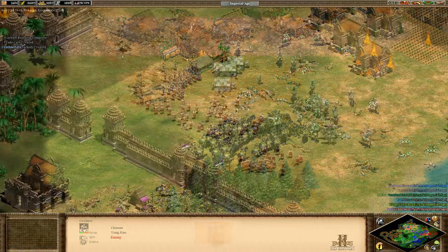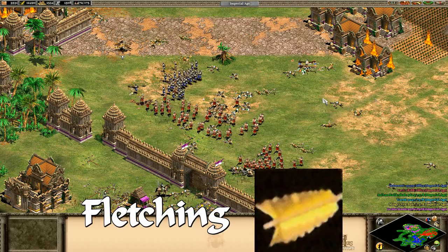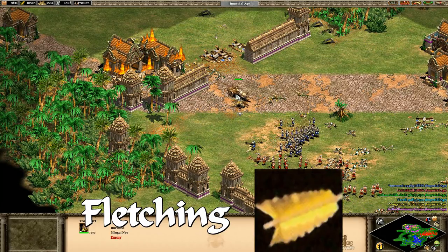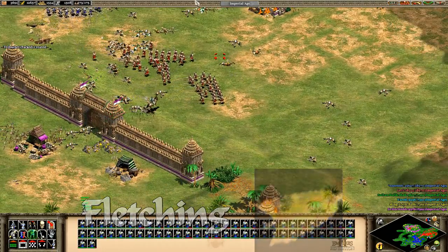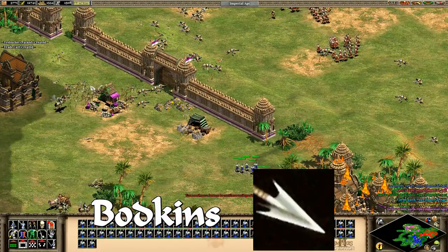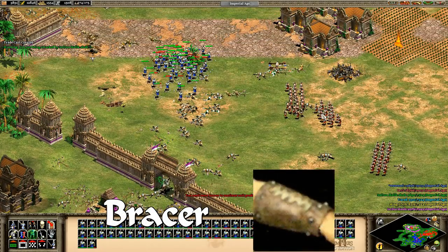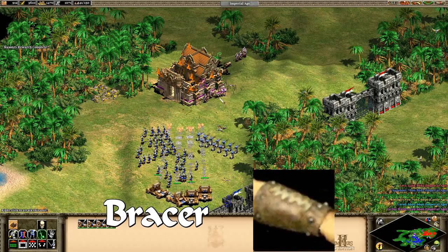The three offensive upgrades at the blacksmith all increase range and damage. Fletching refers to the addition of feathers at the back of an arrow, which stabilise the arrow in flight, though this is inherently part of using arrows, so it's a little odd to include it as an upgrade. Bodkin points are narrow arrow tips used to penetrate armour. The bracer refers to the arm guard used by archers to prevent the string from flaying the arm, though why this would improve range and damage is ambiguous.